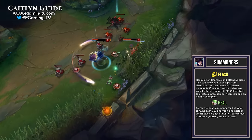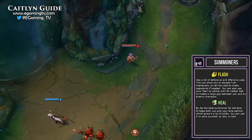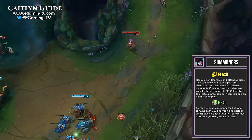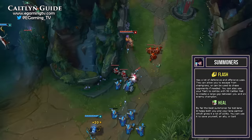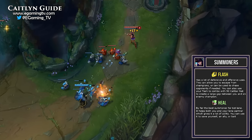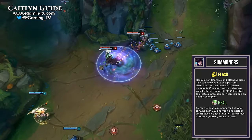For summoner spells it's the standard Flash and Heal. Flash has many defensive and offensive uses — it lets you escape or chase, and you can combo it with your 90 Caliber Net (E) to create a large gap between you and an enemy. Flash is a must-have and I will never replace it. Heal is by far the best summoner for bot lane; it helps both you and your lane partner. You can use it to save yourself, save an ally, or bait enemies. Cleanse and Barrier are okay if you want to be selfish, but I always take Heal.